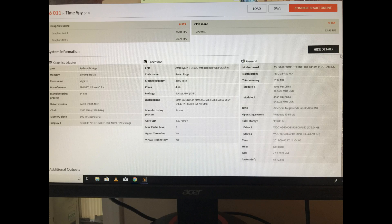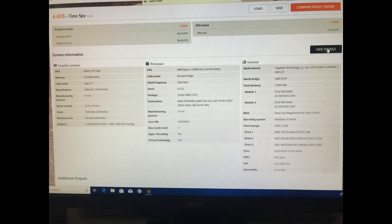Begin Round One — Time Spy! The Challenger comes out swinging, a left, a right — oh my god, he scored 6527 for a graphic score. But wait, the champ has come back, hit left, hit right, and scored 6654 for a narrow 2% win.